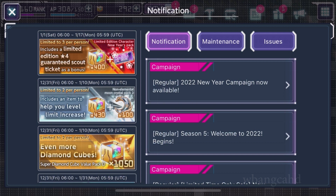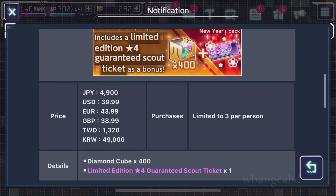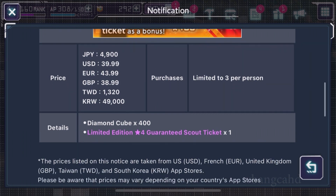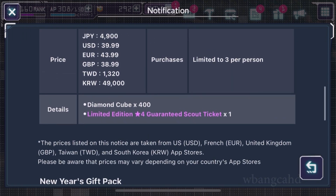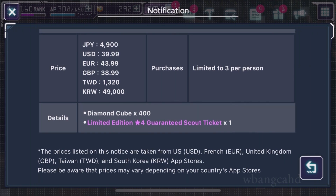What we're going to be talking about is the Limited Edition Guaranteed Scout. And I don't have that many good things to say about it, but let's dive right in and take a look at it. It's around $3,999 USD, Japanese Yen is $4,900, Euro is $4,399. I don't know, that might be Germany, whatever. Anyway, the price is there.